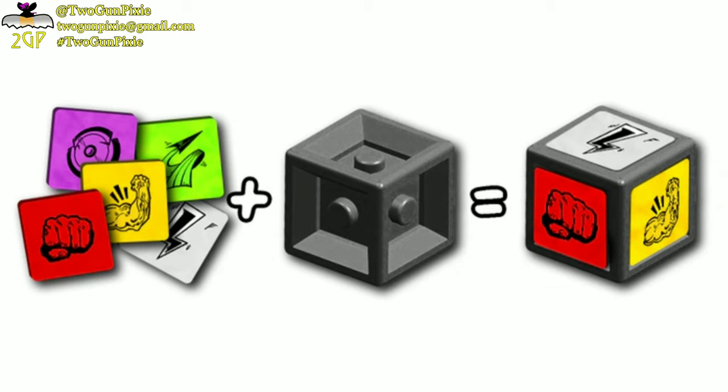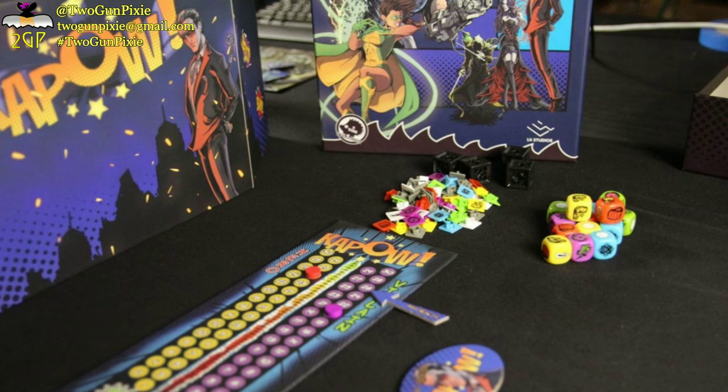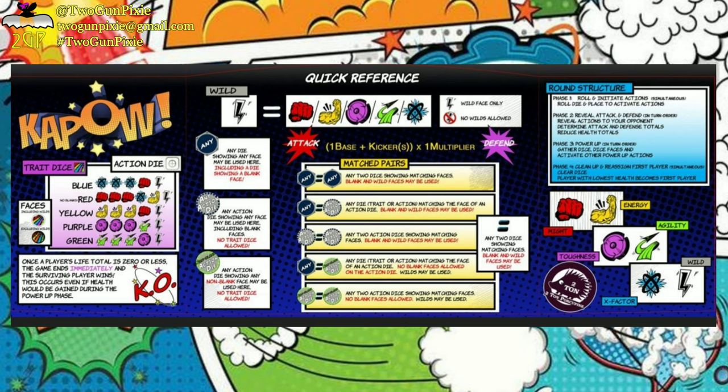Behind a player screen, you roll and allocate dice to attack, defense, and to power up abilities. The combination of choosing how to grow your own dice pool, how to customize your dice faces, and how to use each roll leads to a satisfying and strategic showdown. With two copies of the game and the Duo Board Sawmill Jackson expansion, you can play with three to four players — two-on-two, or two heroes versus one mega villain. Kapow is a two-player game for ages eight and up and takes 20 to 60 minutes.